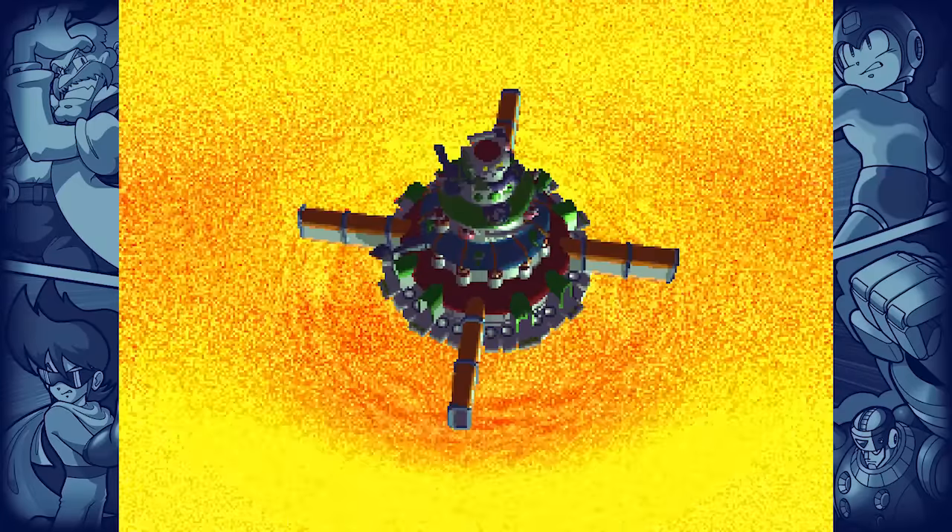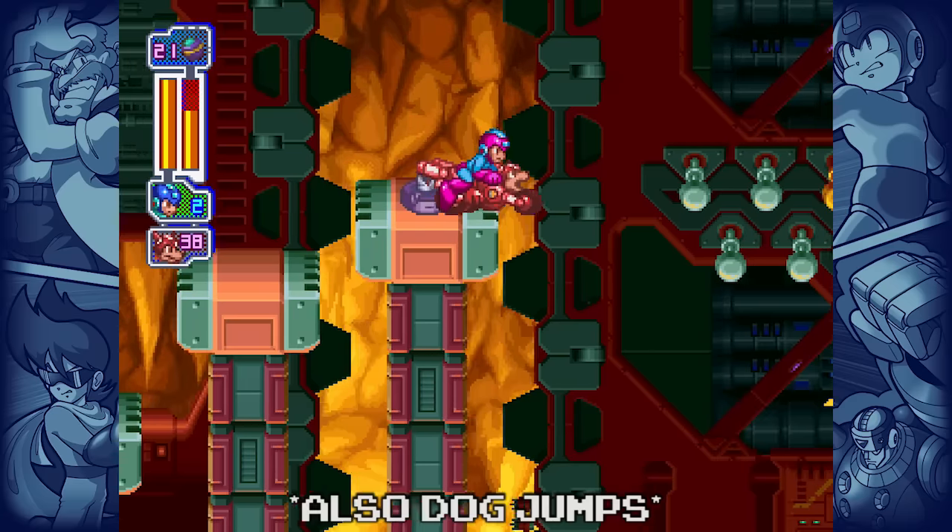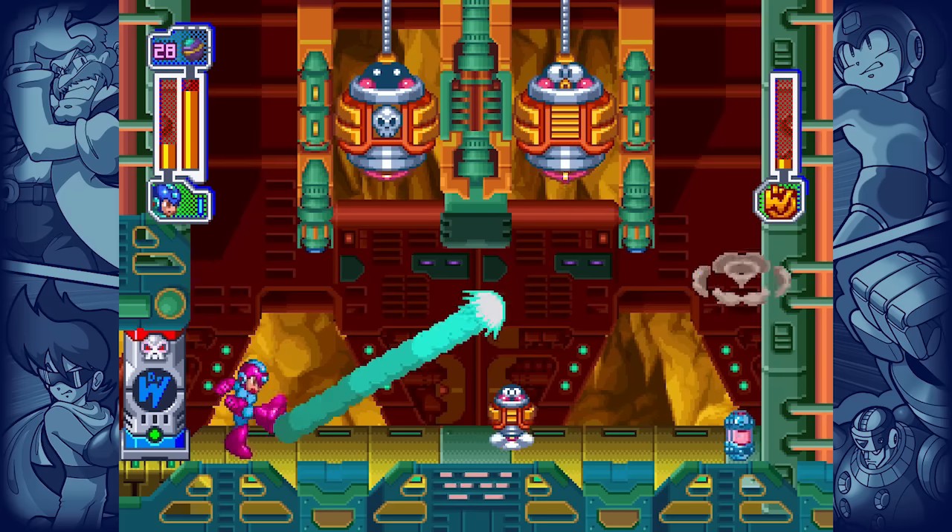Once the second boss set is dead, you can move on to the finale, the Wily Stages. Stage 1 is thankfully simple. Ball jumps can get you past every gap, and the boss is actually weak to the ball.